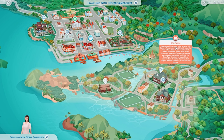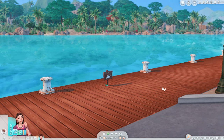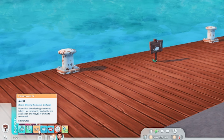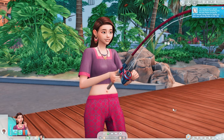Let's go check out another spot to go fishing. Let's go to the Kosapa neighborhood. Right away, there's a spot to fish off of this dock here. Look how gorgeous. 'Adrift from missing Tomorani culture — Noemi has been feeling more lately. Her community and culture is an anchor, and maybe it's time to reconnect.' We got a perch, we got another fish.